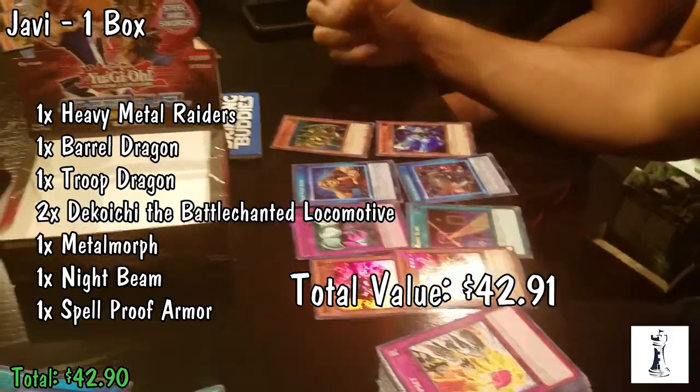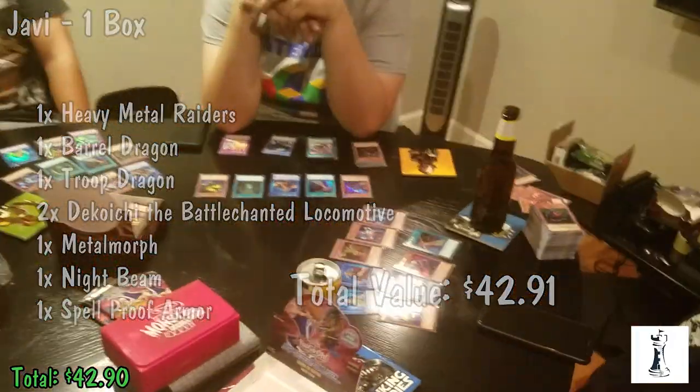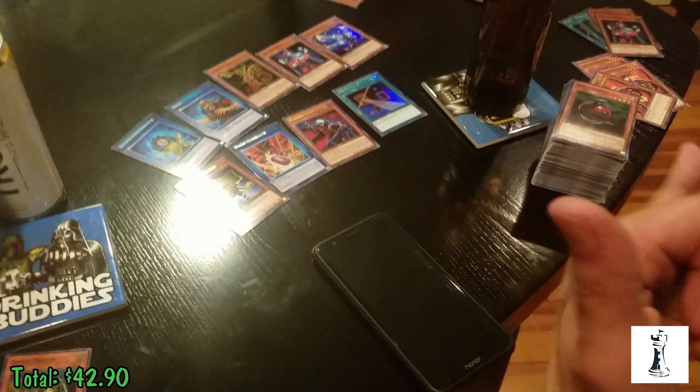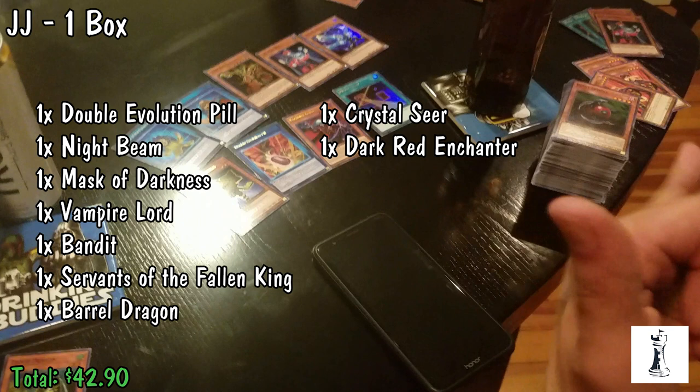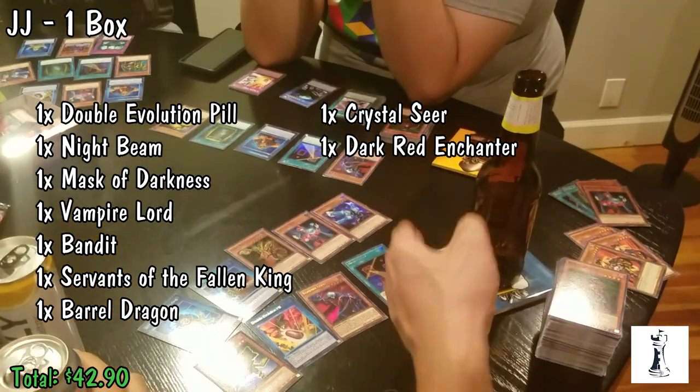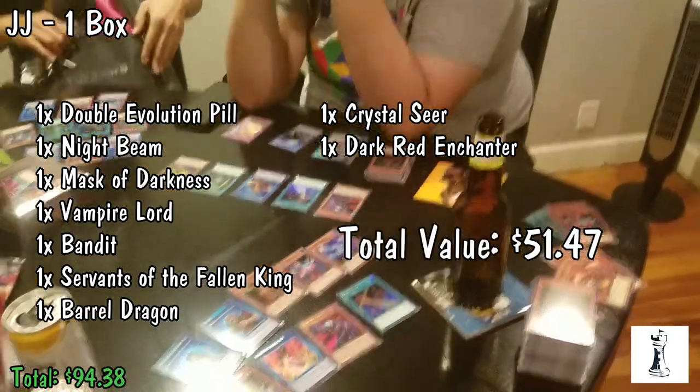These prices are taken off of TCG Player Price Guide for the Scars of Battle booster box. Moving on to JJ, who also opened one box this evening. He pulled the Double Evolution Pill, which is the money card valued at around $15, a Night Beam, Mask of Darkness about $3.80, Vampire Lord about $4, Bandit valued at $3.44, Servants of the Fallen King valued around $2.88, a Barrel Dragon, Crystal Seer valued around $5.57, and a Dark Red Enchanter around $3.75. That's nine foils from JJ's box, totaling foil value around $51.